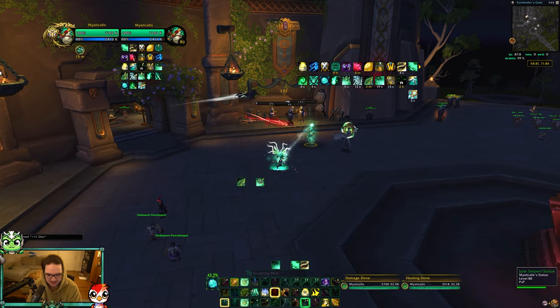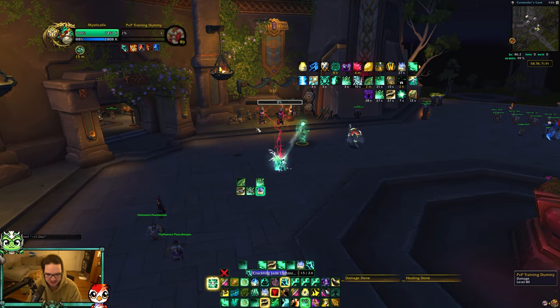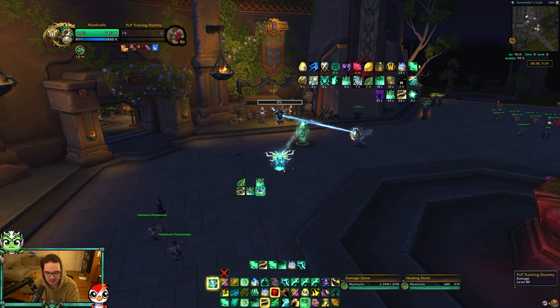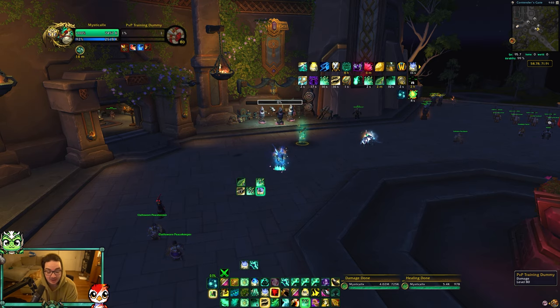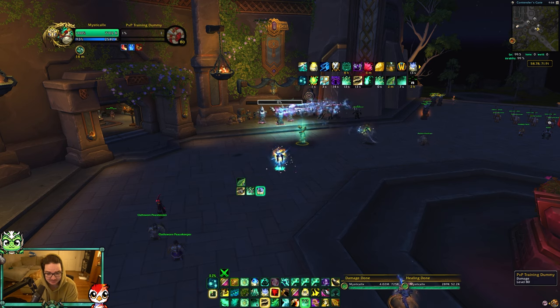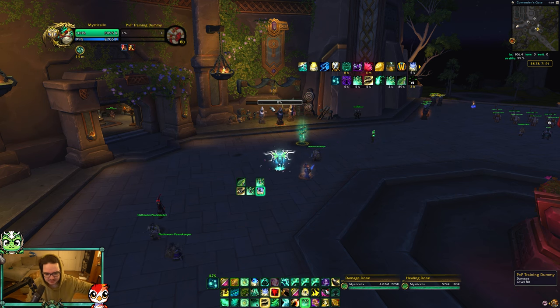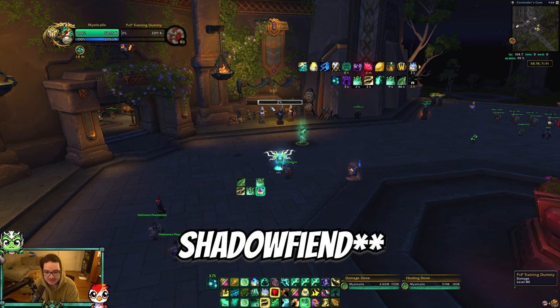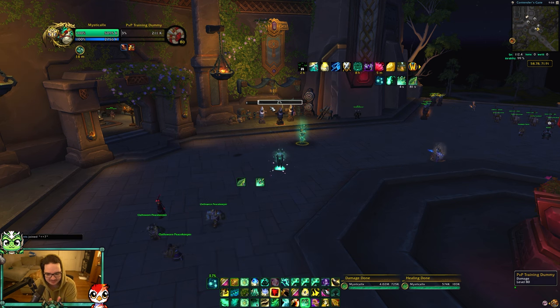If someone uses their burst cooldown, Thunder Focus T, crackle - it's going to chain to all three or whoever is near your primary target. Ideally you want to crackle as many people as possible, so you want to be crackling pets. If you're playing against a BM Hunter, Demo Lock, Unholy DK, anything with multiple pets, even Shaman fire elemental minions or Shadow Priest Psyfiends - anything that can take damage from crackle you want to crackle whoever is between them so your crackle chains off.